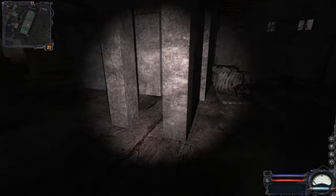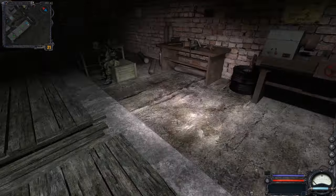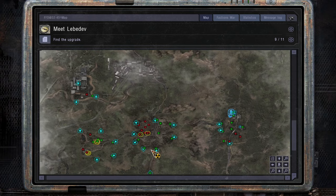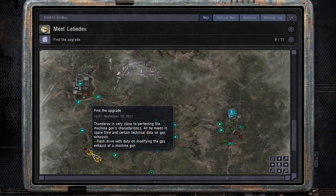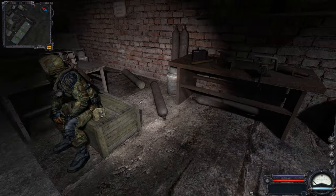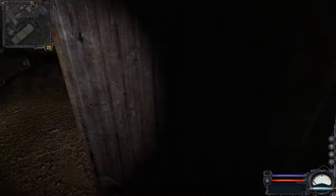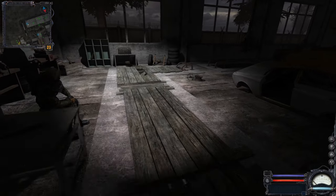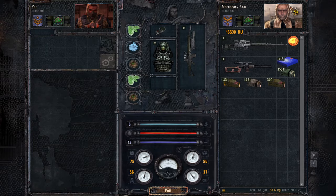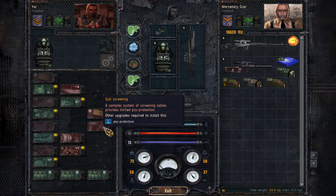I reckon I couldn't complete the upgrades because I started the Fraction Wars before actually completing the quests, and I got Duty on my bad side. You can see I need to bring the flash drive that I already have, but I cannot do that. The other item I just couldn't find — trust me, I tried. I'm playing on my own accord and not looking at any guides or spoilers — I just want to make it authentic. The Sava Suit lacks radioactive protection and side protection, which would be nice to have.